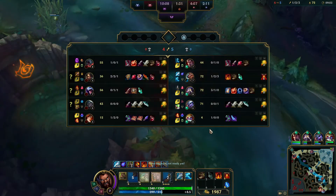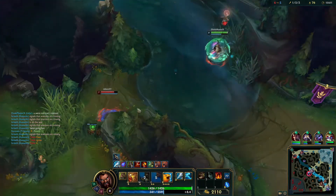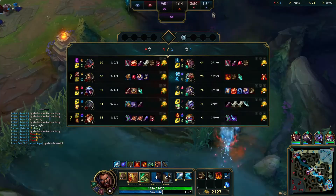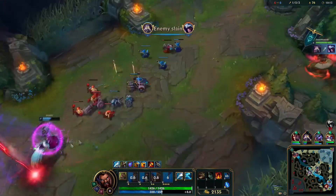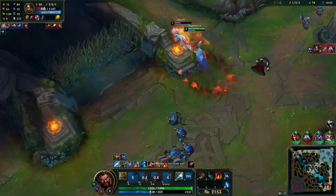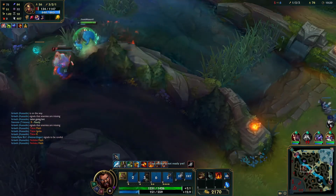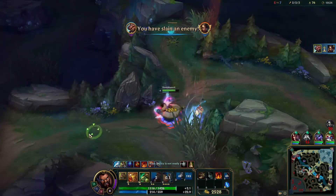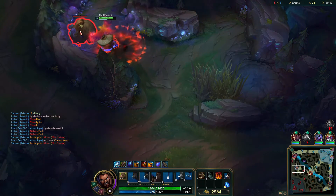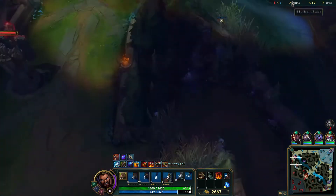Top's kind of in trouble — I dicked him early by giving double buffs, but they're both farming like shit, so it's kind of okay. Damn it, she saw me. I was hoping to sneak into that brush before she saw me. Let's see how bot's doing — 44 to 71, they're doing good. MF's doing whatever. I'll back him up here — it's Nidalee. Almost.